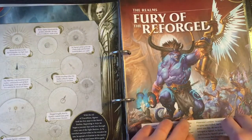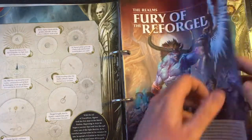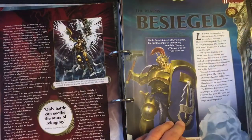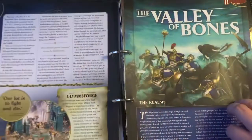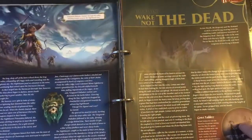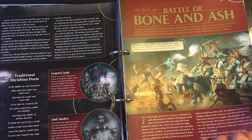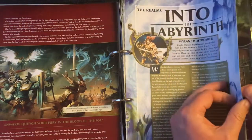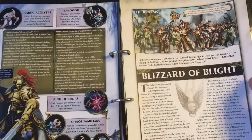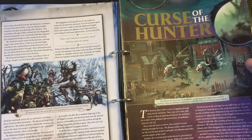Moving on to our battle section, we've got the Fury of the Reforged, which takes us through the reforging process for the Stormcast Eternals, then we've got Besieged; battles three is Valley of Bones; battles four is Wake Not the Dead; then we've got Battle of Bone and Ash; number six is Into the Labyrinth; number seven is Blizzard of Blight.